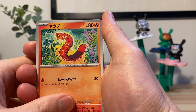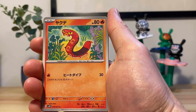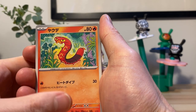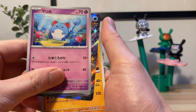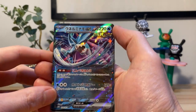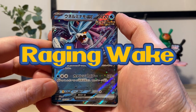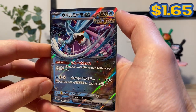This might be Centiscorch — one of them is Centiscorch. We have Merrill. Oh shit — oh fuck. It's Primal Suicune EX. Sick, nice!